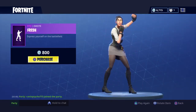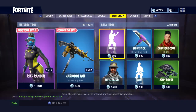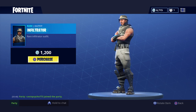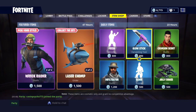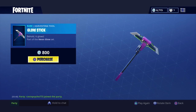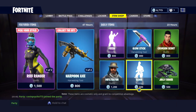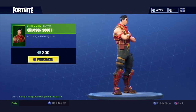But yeah, there's that. Then we got Fresh, and we got Infiltrator — what is that skin? Okay anyway, we got the glow stick pickaxe. Sounds like a light saber, but I like glow stick, it's quite cool. Then we got the raw emote — we all know how that goes. Then we got the crimson scout skin.